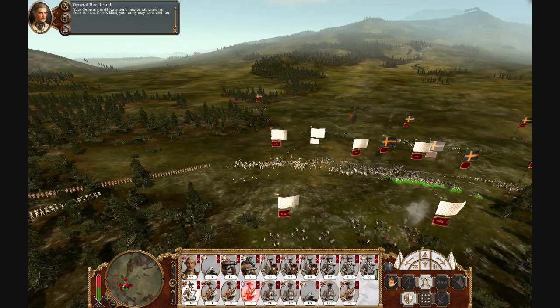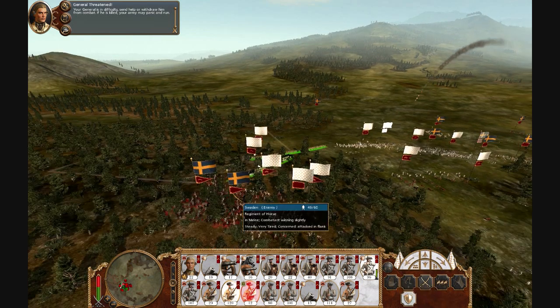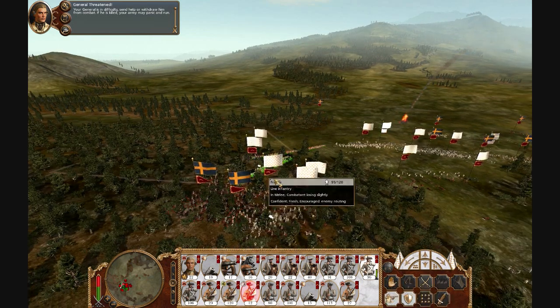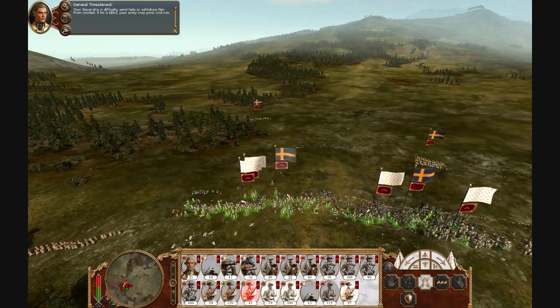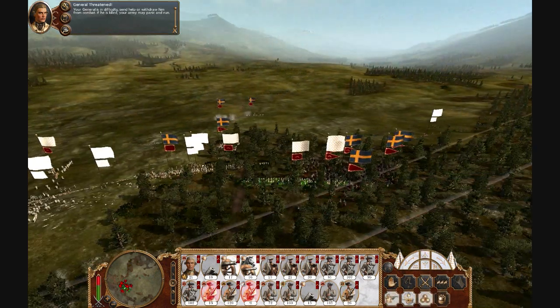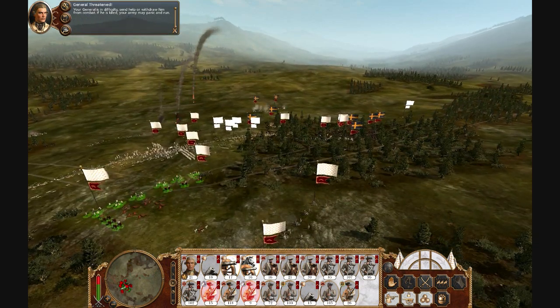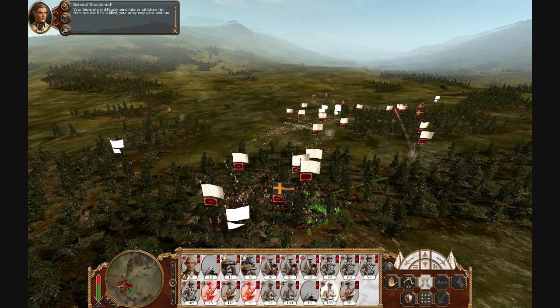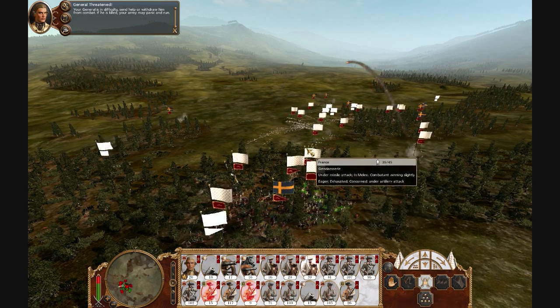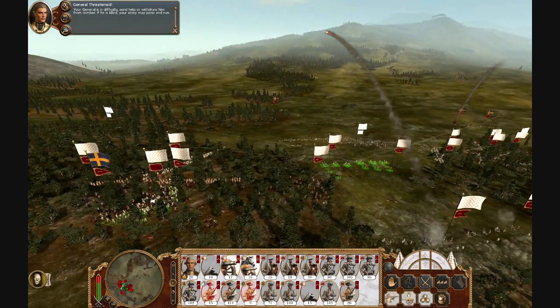I'm just going to finish off their infantry and send my pikemen and reserve line infantry on the cavalry in the woods. Their squads are starting to rout because they're not even getting through my lines. The battle should be over pretty soon. There goes their general and they are routing.